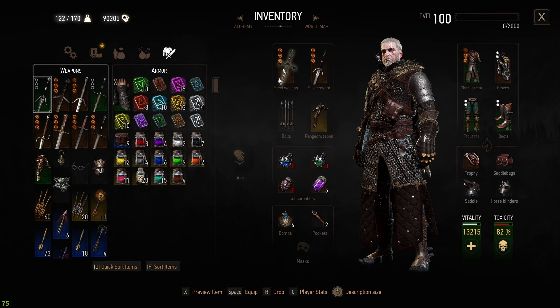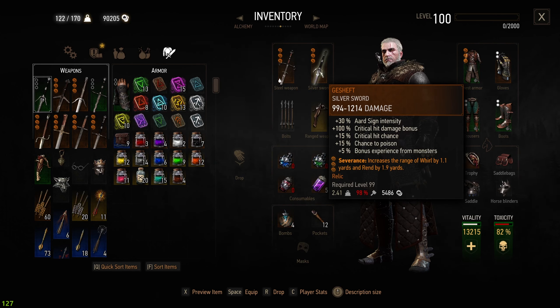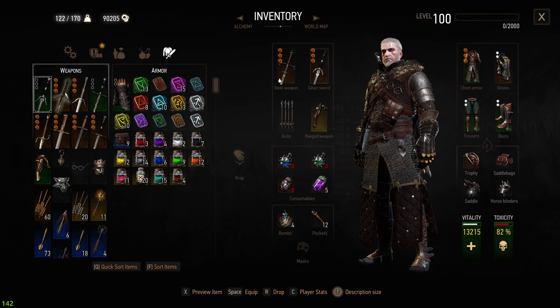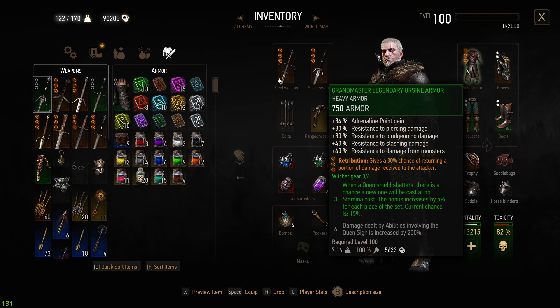Nothing really changes — we're using the Toussaint Knight's Steel Sword with increased damage, similar to Severance's increased range. But we're using the Gas Huff, not the Aaron Diet, because of the critical hit damage bonus we get. This time with the Urson Armor, I'm focusing on Heavy Armor, so I excluded Levity and included Retribution.